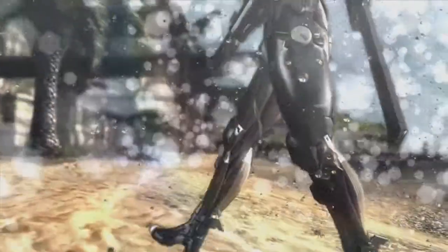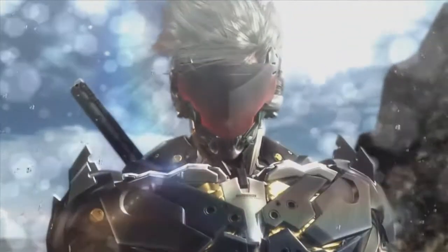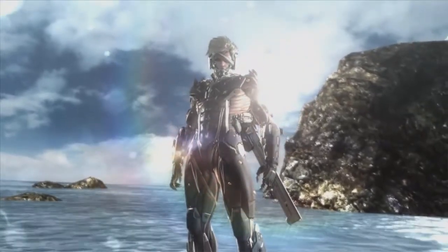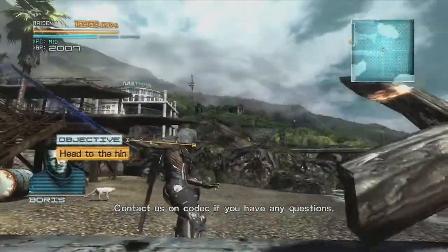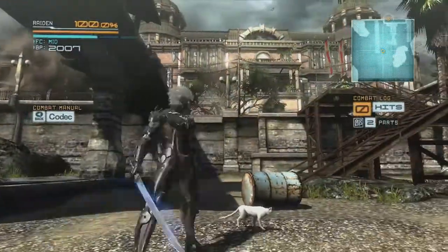Let's go! Raiden looks good — lands safely. 'First, head inland. The waypoint is marked on your radar. Contact us on codec if you have any questions.' Hey, look, it's a cat! Cat hat — nice.